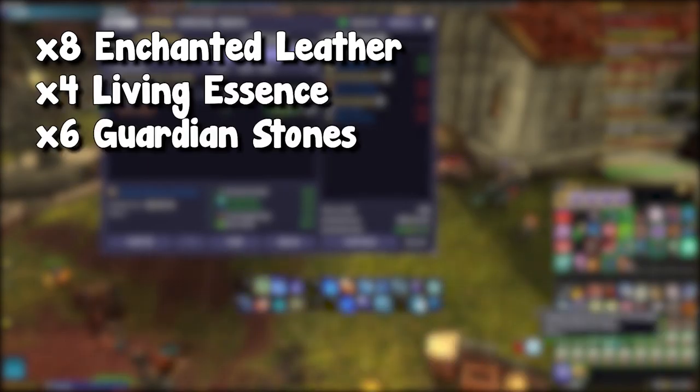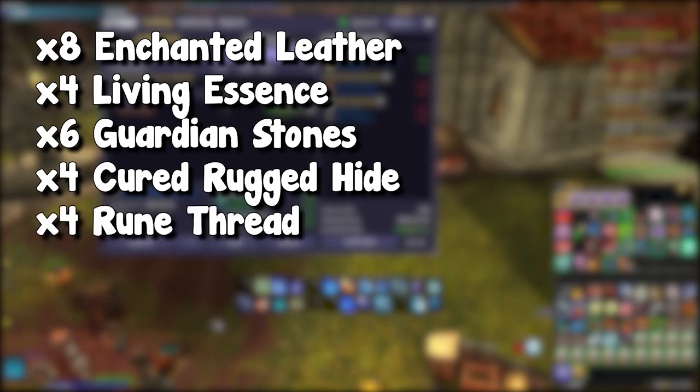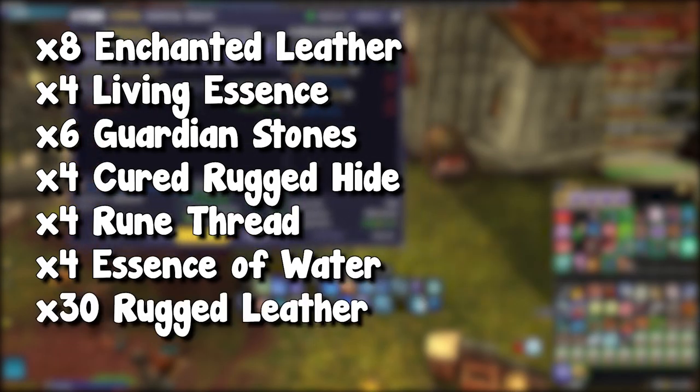To craft them you will need 8 Enchanted Leather, 4 Living Essence, 6 Guardian Stones, 4 Cured Rug Hide, 4 Rune Thread, 4 Essence of Water, and 30 Rugged Leather. If you have an Enchanter, I would highly recommend making the Enchanted Leather yourself, since you will also need a few more for the other patterns. They are quite expensive on the auction house — selling for about 300 gold — but I can craft them for 30 to 50 gold, so you will save a lot if you have an Enchanter.